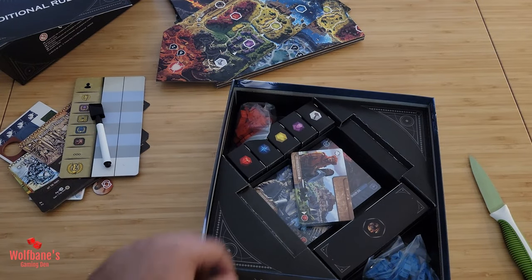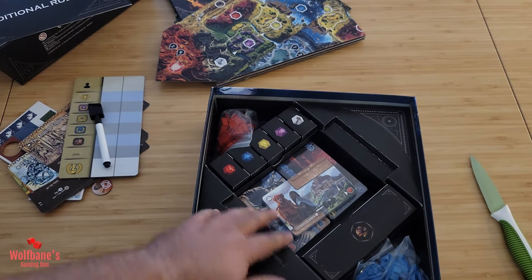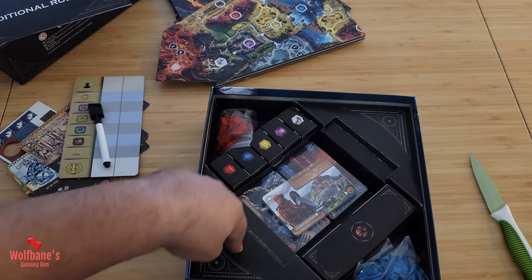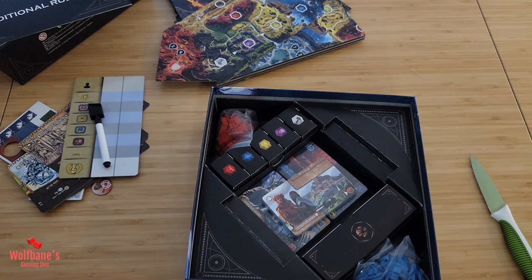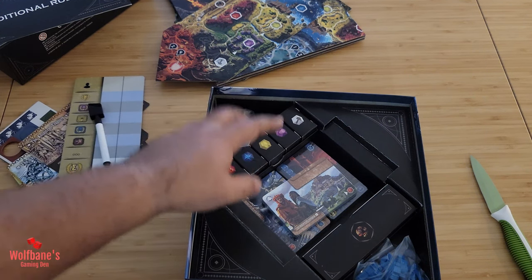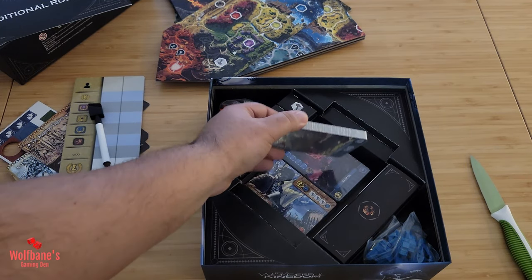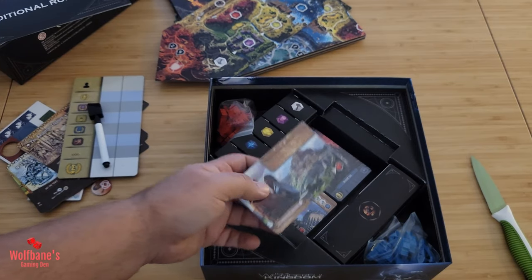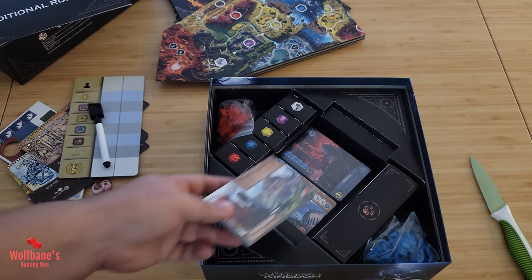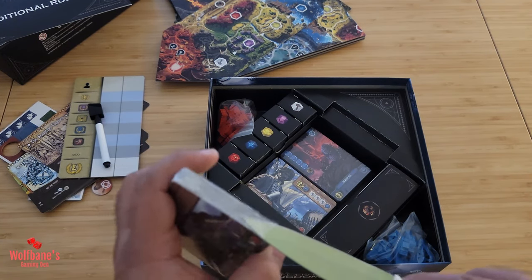Now we have a bunch of cards. I'll quickly note that the cardboard insert boxes that help organize things are specific to the Legends Edition — you do not get them in the retail version. There are also going to be extra cards in here specific to this edition not available in the regular retail version. I don't know which cards specifically are the extras, but I understand there are some.